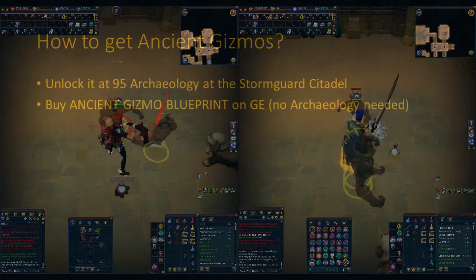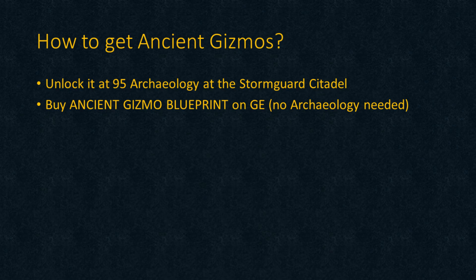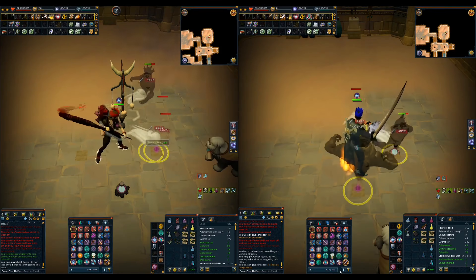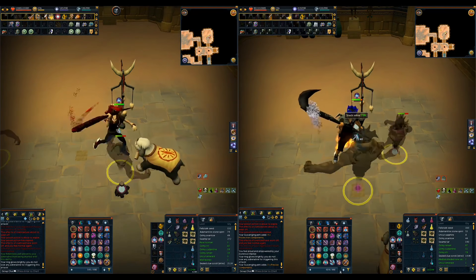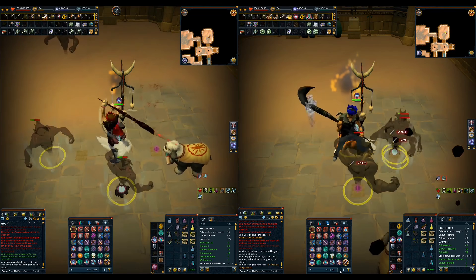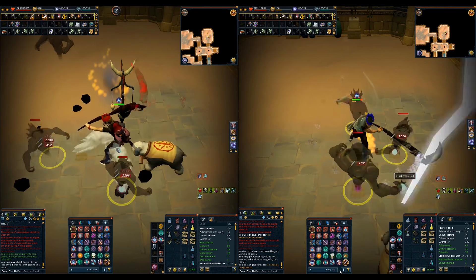Okay, how do we get the new gizmos and the components? For the gizmos, you can either unlock it at 95 Archaeology at the Stormguard Citadel, or buy the blueprint on the GE if you don't want to train a skill. Here is how you get the components: the first option is to buy the component crates off the GE, but prices can be a little steep now. Or you can disassemble artifacts or materials for the components.